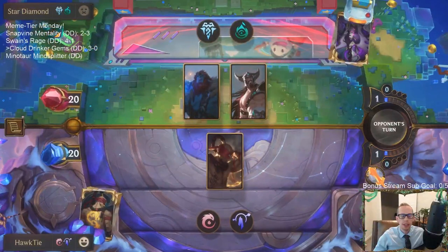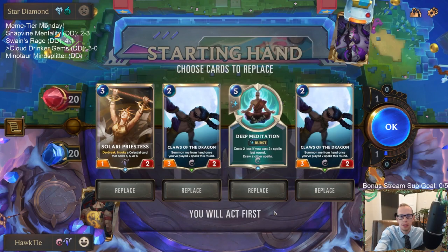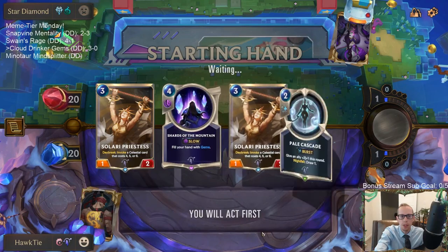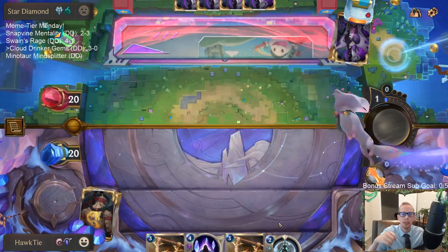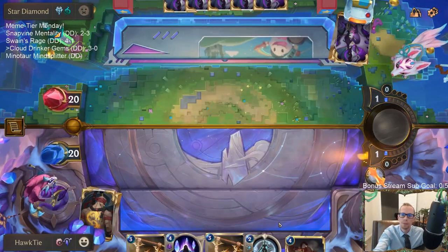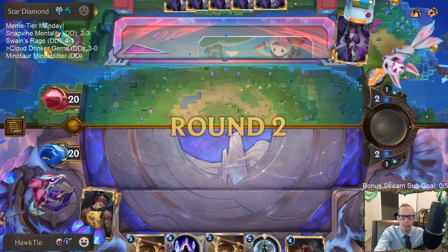This deck could definitely Atrocity me to death — don't want to see that. We're going to mulligan all these. I like Solari Priestess a whole lot, but I want to look for Lee Sin, look for Cloud Drinker. And look for ways to protect Lee Sin — Bastion and Deny.